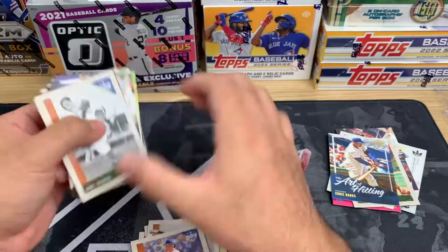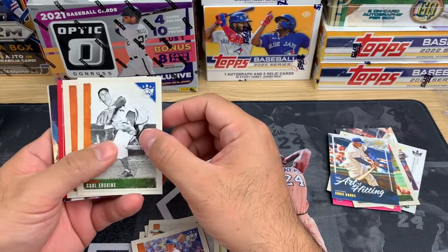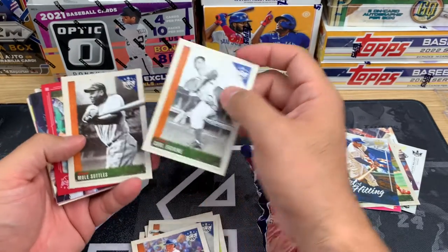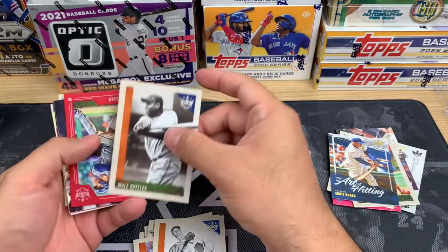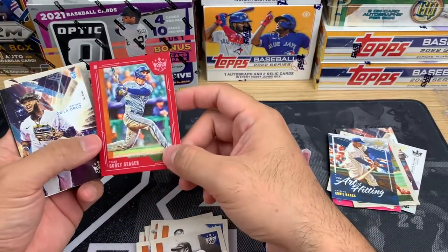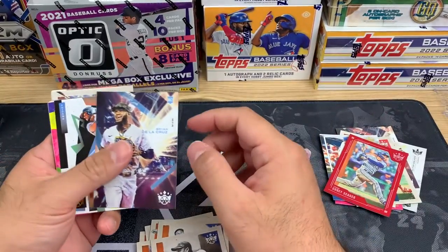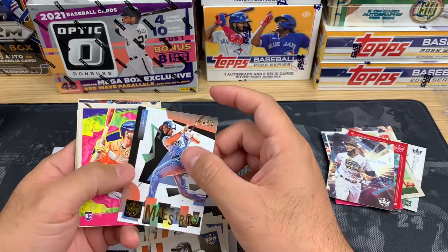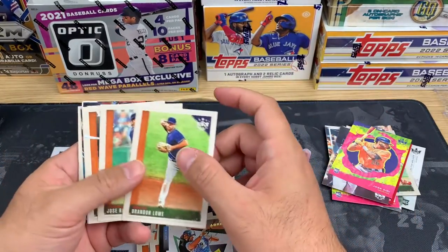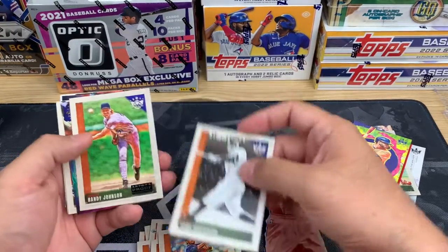All right, last three packs. We should get like one red parallel border — yeah, that's probably the one right there. Muse Settles — there are so many. We got a Corey Seager red frame. Brian De La Cruz rookie. Maestros, Jose Abreu, Jose Siri rookie, Brandon Lowe, Jose Ramirez, Hank Greenberg.